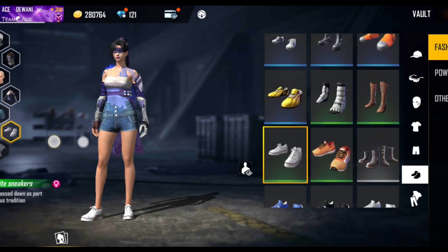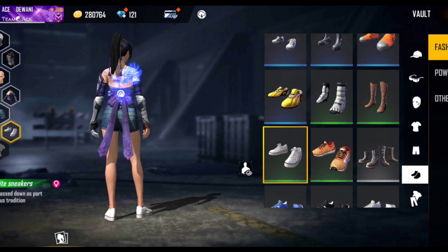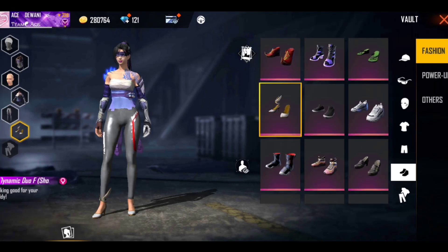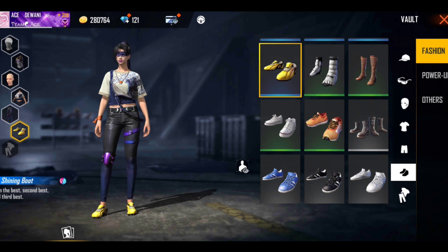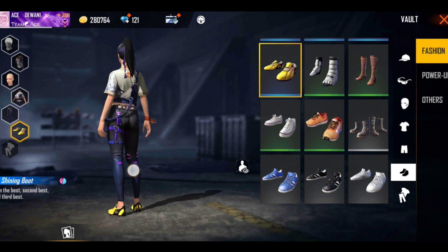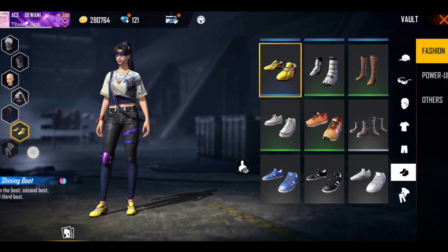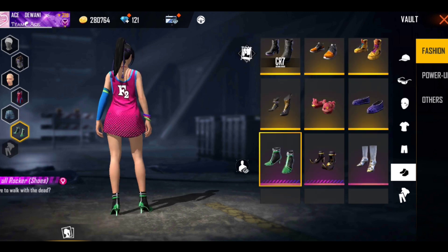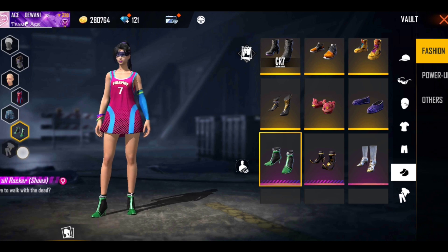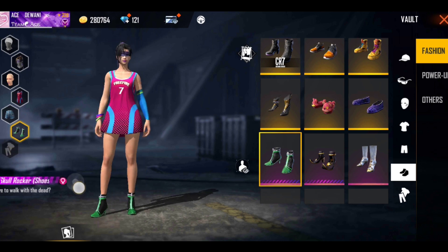The third combination uses the wallet top and wallet head. Look how great it looks when you wear it! Here we have used pants, the wallet top, and the wallet head — not the heels. Look how OP it looks! The second combination uses our FF token with the Alight Pass. It is a very cute combination using the wallet top and wallet head.